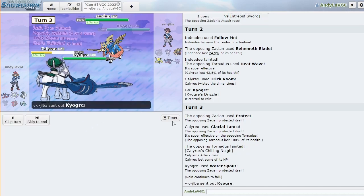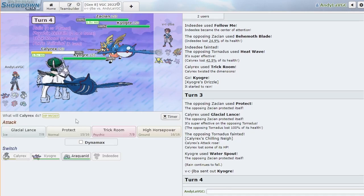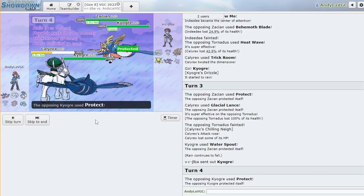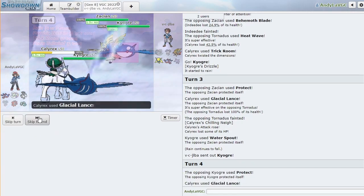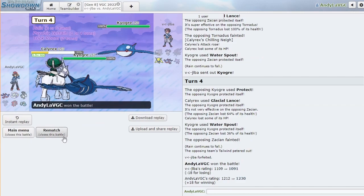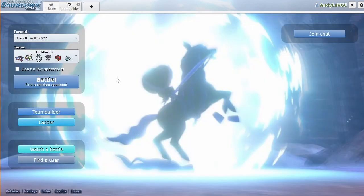I don't know what they do in this situation. I think I'm just gonna Glacial Lance and Water Spout — that feels so good. They just Protect — yeah that's fine. Goodbye Zacian. They're not gonna be able to stall out the Trick Room. Glacial Lance did 64% — that's crazy.